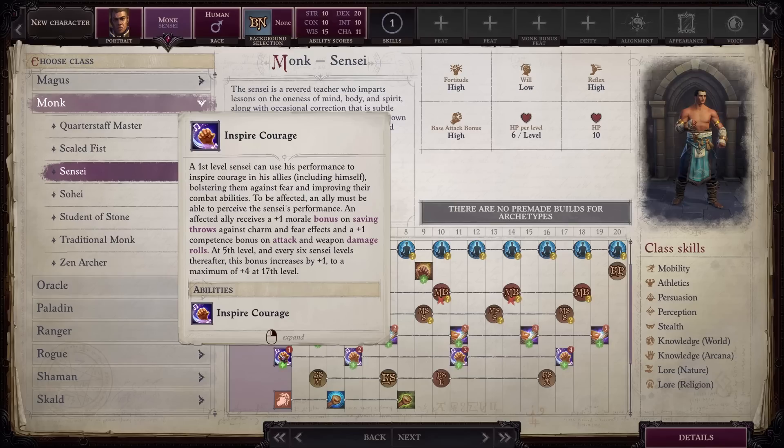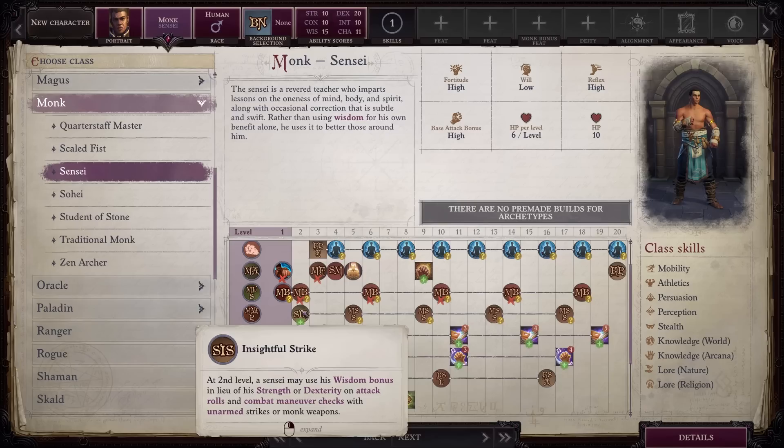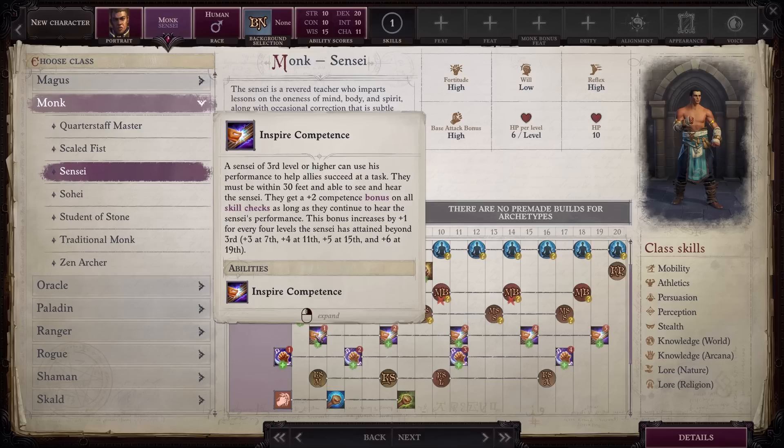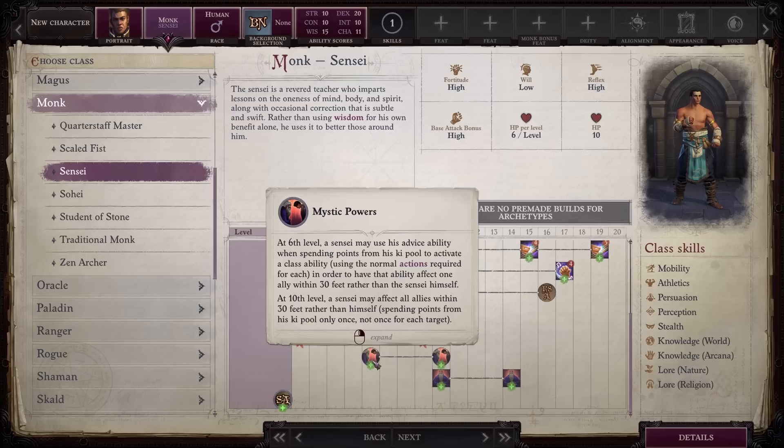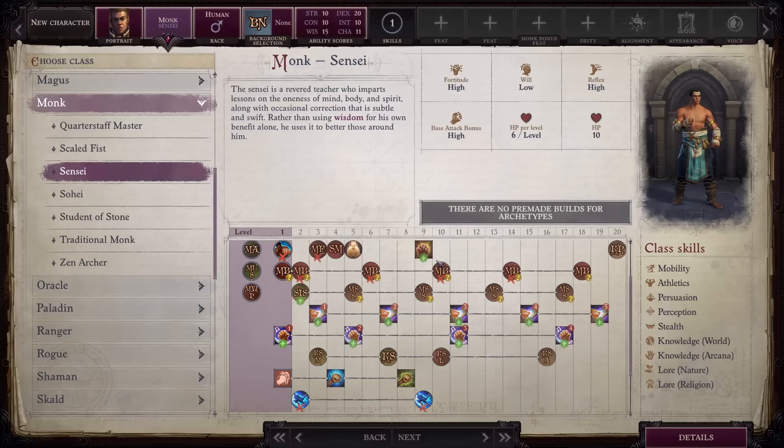Competence bonuses are rare and will almost certainly stack with what your allies already have, so this is a really nice buff. At level 2, you'll gain Insightful Strike, which lets you use Wisdom instead of Strength or Dexterity to determine your attack rolls or combat maneuver checks with unarmed strikes or monk weapons. At level 3, you get Inspire Competence, which provides your team a competence bonus of up to plus 6 on all skill checks. This can be nice to have in a pinch to cover unusually high checks. At level 6, you can use points from your ki pool to activate ki powers on one other party member, and at 10th level you can use this ability to apply powers on your entire team. Most party members do not have bark skin, so this is a fantastic way to apply it. True Strike is also a really useful ability to give your entire team at one time.